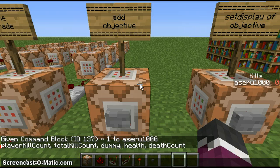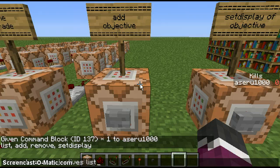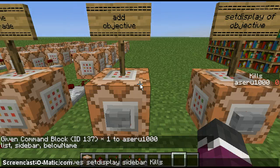Then you go scoreboard objectives again — remove or setdisplay. Then you put 'sidebar', or 'list' which is like when you press tab and it shows you. Sidebar is where mine is, and 'belowName' is of course below your name. So let's do sidebar, then you put the objective name — for example the only objective I've got is 'kills' — and then you press enter and you've got it.